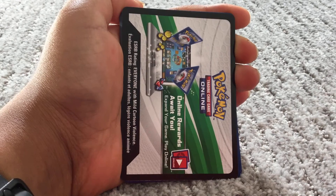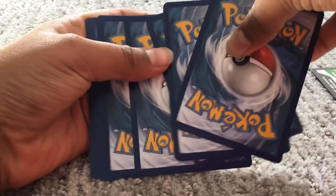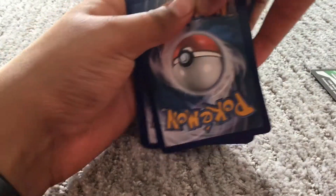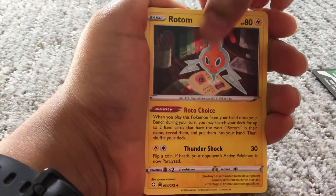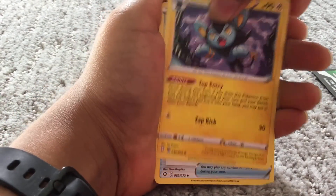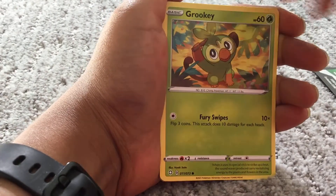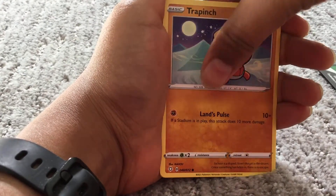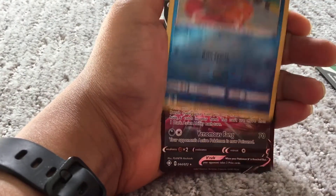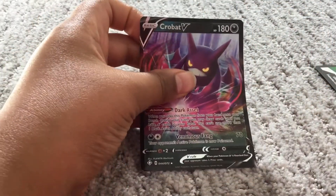We got the online card — one, two, three, four. Let's open the Shining Fates pack. Fighting Energy, Rotom, Cramorant, Rusted Sword, Rookidee, Weavile, Yanma, Trapinch, Weavile — and Crobat V! Oh my god, let's go!